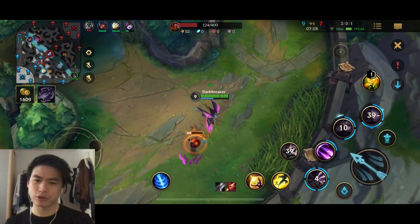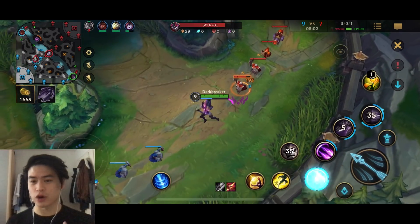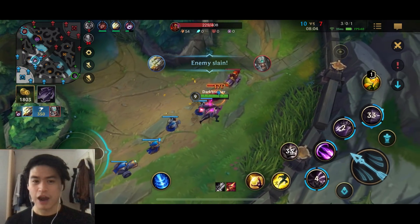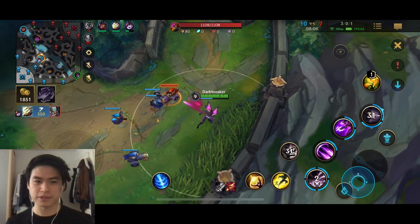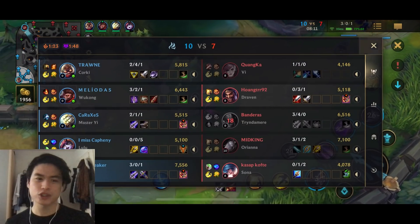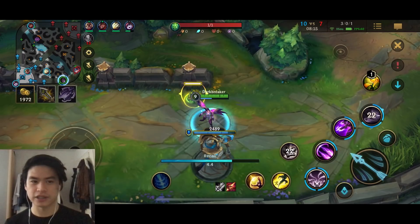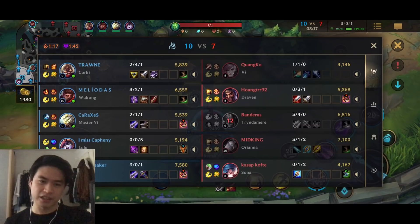Helping your teammates in fights is important, but you should always, as the ADC, focus on getting your items. Especially on Kai'sa, focus on farming and getting your items. Don't join every fight which is going to end up in a clown fiesta - a lot of times it's going to be better than just constantly fighting everywhere.